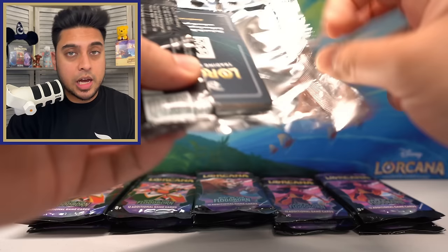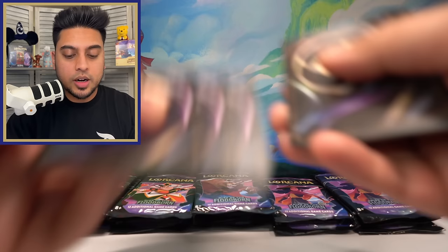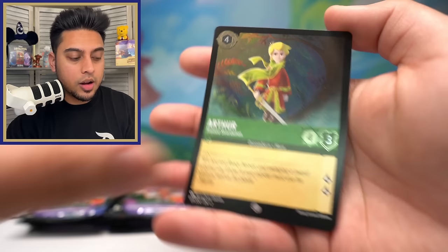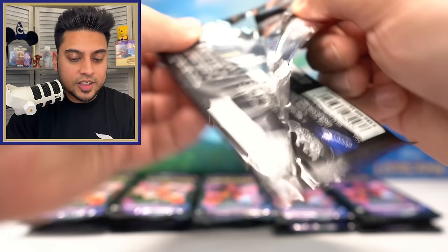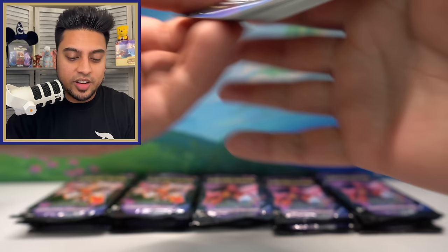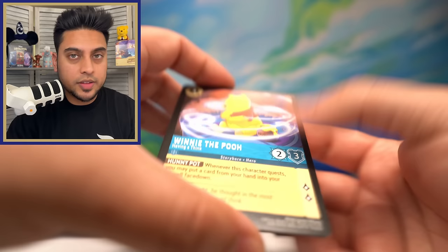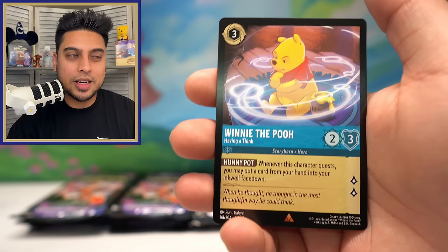Prince Naveen. We did a quick count — we have 16 packs left including this one, so we're less than a booster box from the end. Lumiere Strength of a Raging Fire, Arthur foil — so now 15 packs left. It is a tiring thing, like playing a sport — just kidding — but can any of these 15 give us an enchanted? I really want one. Just one.